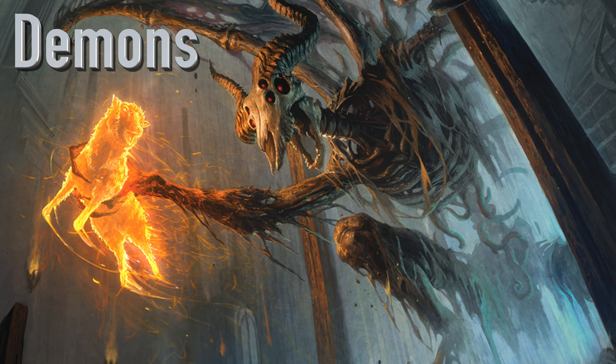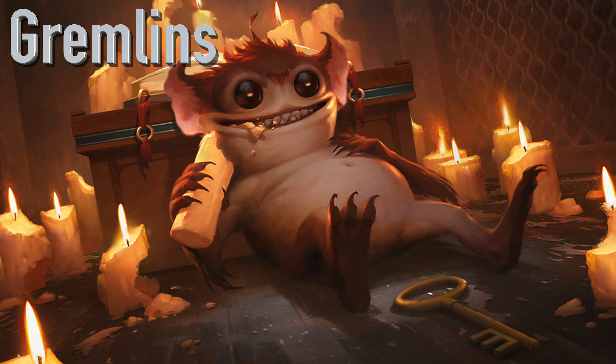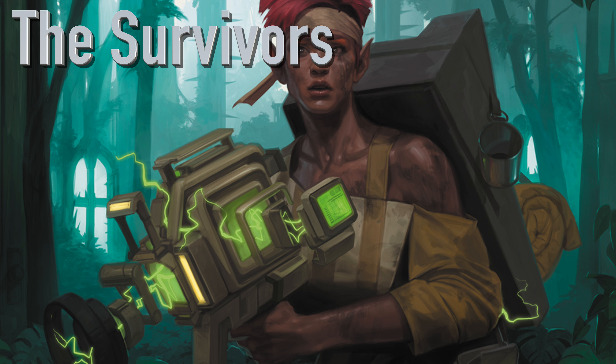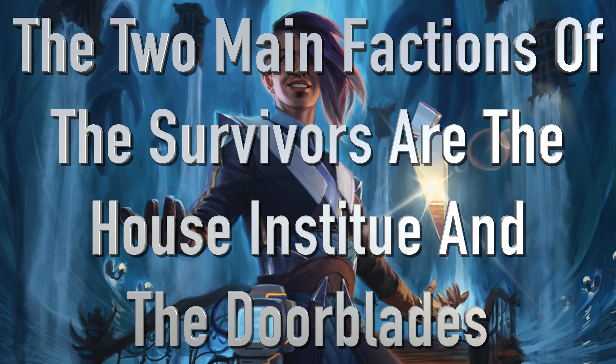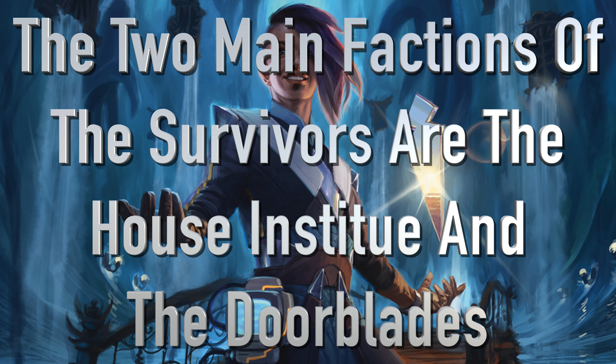Not everything in this house wants to kill the survivors though. We have Beasties — big fluffy monsters who will actually protect survivors for their love and affection. These gentle beasts really don't mean any harm unless survivors end up seeing what's underneath their masks. The last group, I wouldn't say friendly but I wouldn't say harmful, is Gremlins — ones I'm very excited to see. These little guys just like to mess with people, and doing so may put survivors or evildoers in a tricky situation. The final group in the house, of course, is the survivors themselves. The two main factions are the House Institute and the Door Blades; these two groups work together by examining the monsters of this world, giving that information to the Door Blades, who then bring back more monsters to be studied.